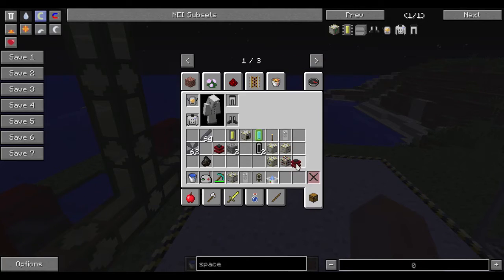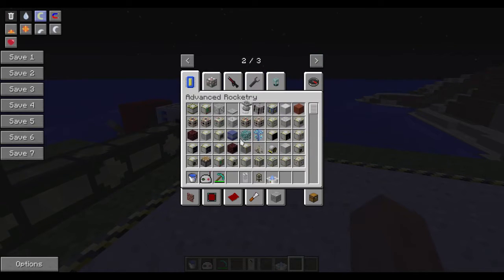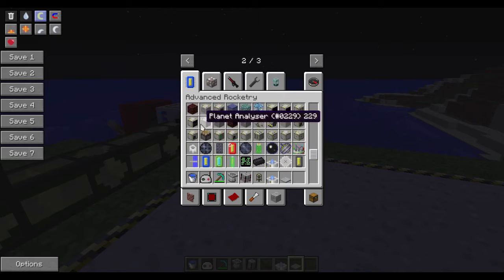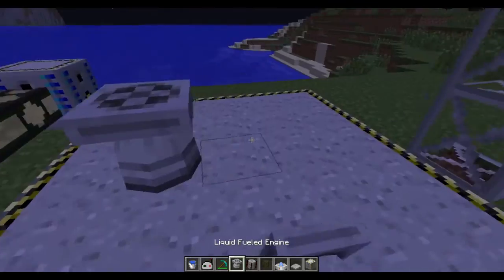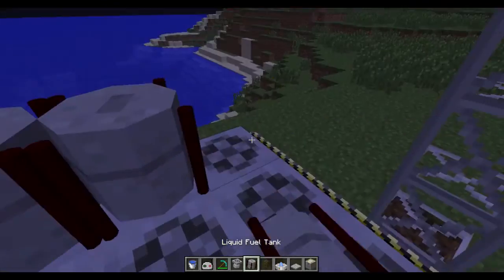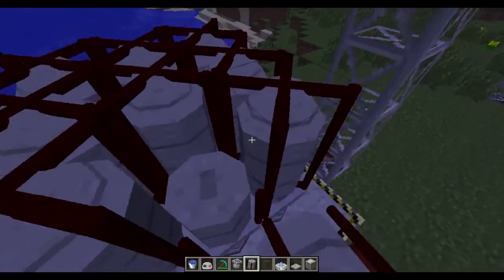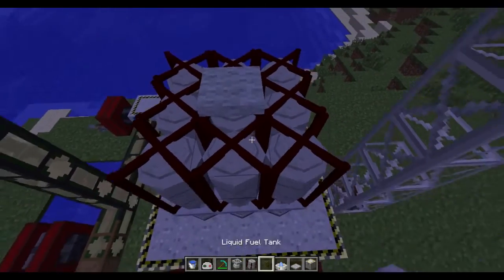To demonstrate, I'm going to build a rocket — a very simple rocket. It's my favorite, though very clunky design, and I've built it a million times while debugging. The rules for building rockets have not changed: it still requires fuel tanks, engines, a seat, and a guidance computer if you want to go anywhere. Don't forget your chip, otherwise you won't be going anywhere.